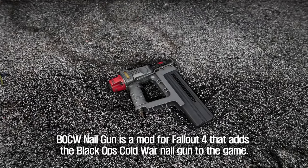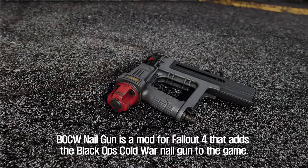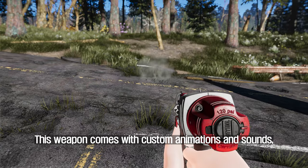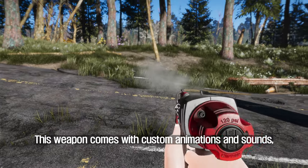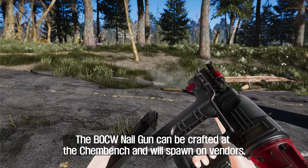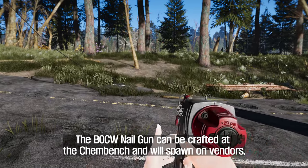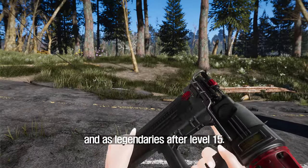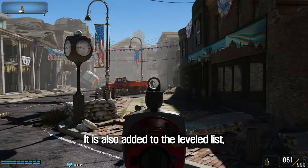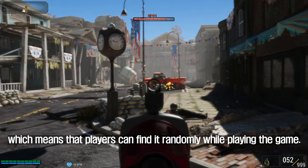The seventh mod is the BOCW Nail Gun — a mod for Fallout 4 that adds the Black Ops Cold War Nail Gun to the game. This weapon comes with custom animations and sounds, as well as the ability to customize it with different sights and muzzles. The BOCW Nail Gun can be crafted at the ChemBench and will spawn on vendors, as quest rewards, and as legendaries after level 15. It is also added to the leveled list, meaning players can find it randomly while playing.